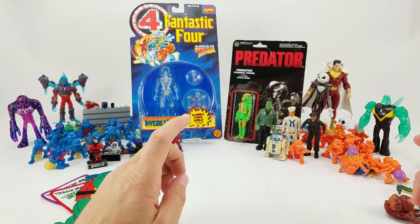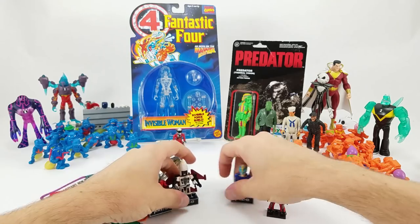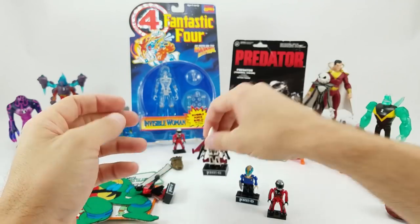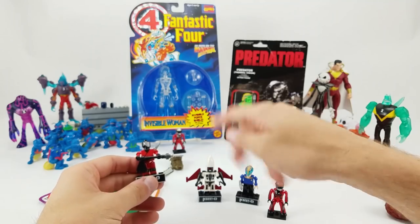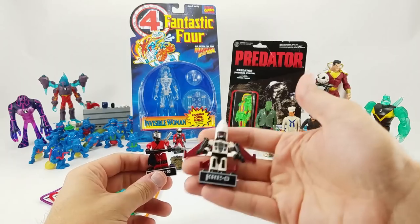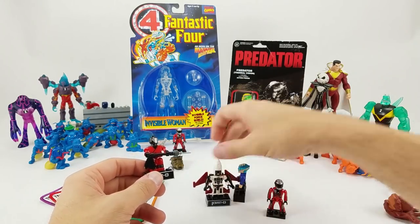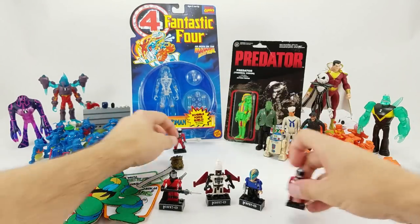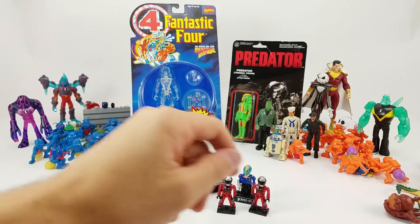E also sent in a smattering of Creo guys. We've got one of the cone heads — I think this is Ramjet. I can never remember if it's Ramjet, Thrust, or Dirge. Even back then with the G1 releases I remember thinking, 'This is a scam — you're just re-releasing the Seeker molds.' And then we've got G.I. Joe, Star Trek, and then I don't know who these two dudes are — just a couple of biker-looking guys. I don't even think they're Creo, but I'm not sure.